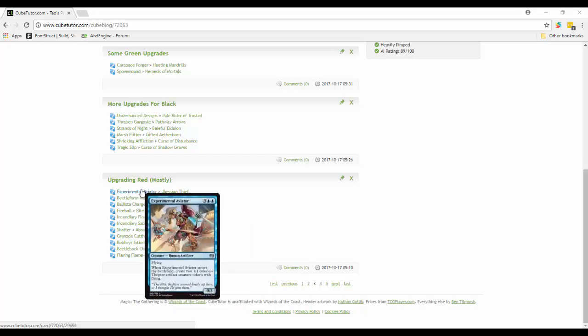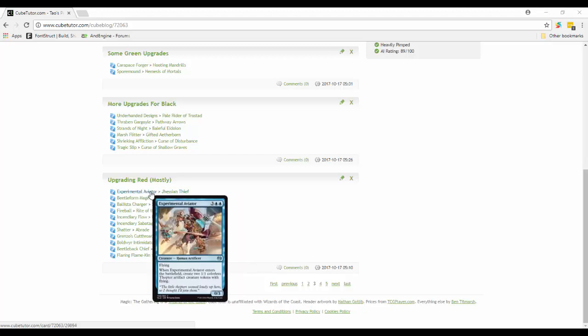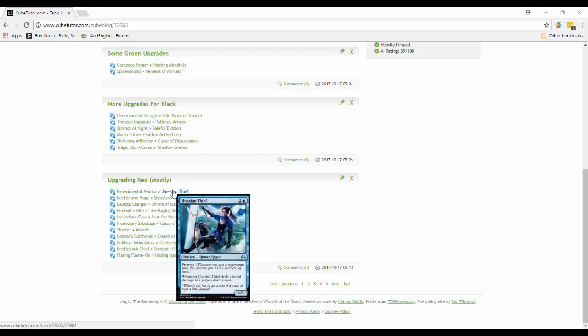Experimental Aviator is five mana for a 0/3 with flying and creates two 1/1 colorless Thopter artifact creature tokens. It's a good blocker and you get some Thopters, but I found that Jace's Phantasm - or Jesse and Thief - would be better. It's a prowess 1/3 for three mana, and whenever it deals combat damage to a player you get to draw a card. Being able to draw extra cards is pretty important. It has a 1/3 body instead of 0/3, so it doesn't have flying but overall it's a good trade.